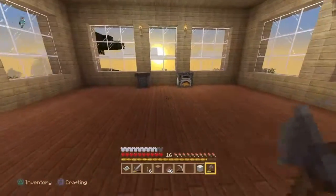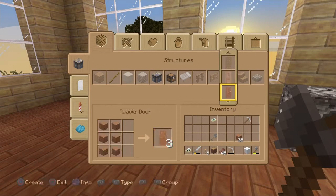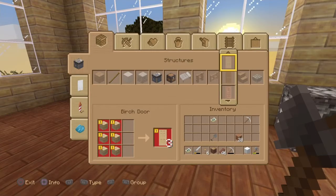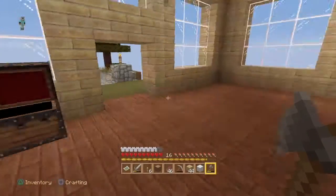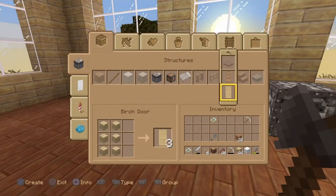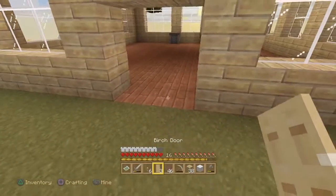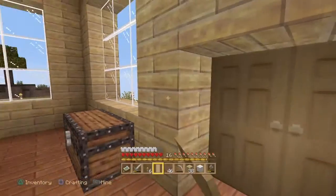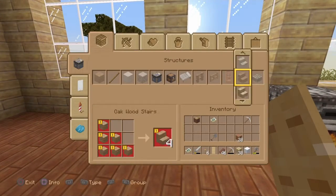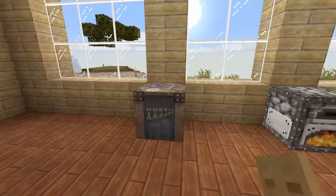Doors. We need doors. I went brain-dead there, I didn't know what I was doing. I'd rather have the birch wood for that — make some birch doors, at least for now. I want dark oak doors, I think they'd look pretty cool. Or spruce. Nah, dark oak. But we'll go with birch for now.